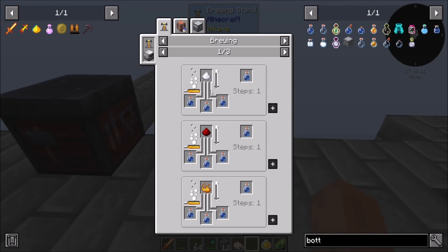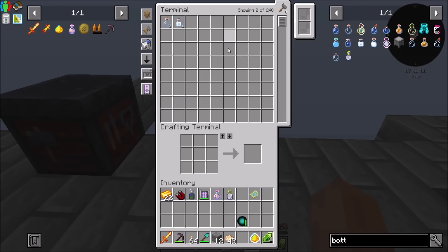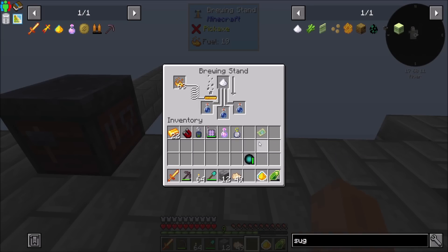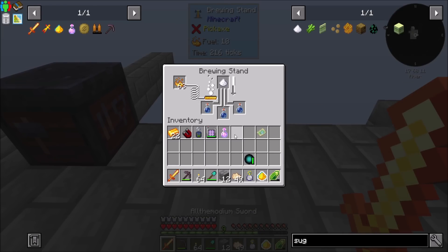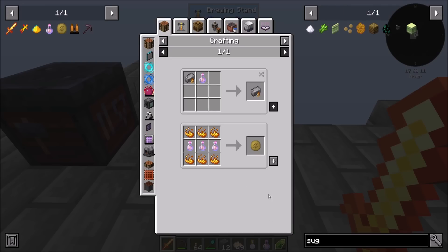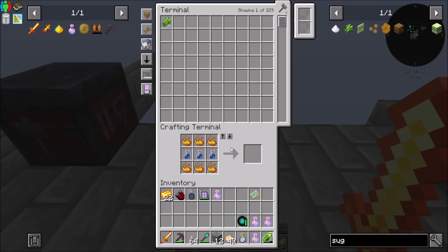All right, so you need a mundane potion, which is sugar, redstone, or blaze powder. Okay. And as a reminder, this is a tile entity. There we go. Nice. And then I should be able to use this to get the charm.